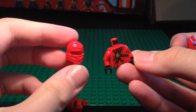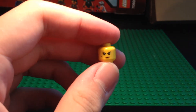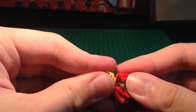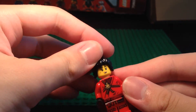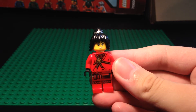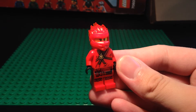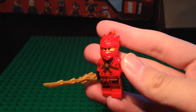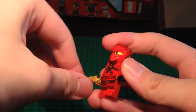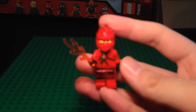The legs are from the legacy Tournament of Elements Kai minifigure. The torso is from the original pilot Kai minifigure, and for the head we just have a Nia head — pretty common head. You can also give her a hairpiece, but we're going to pop on this Forbidden Kai hood. We can give her the Sword of Fire, and that looks pretty dope, or you can give her some fire to make it look like she's using her element.